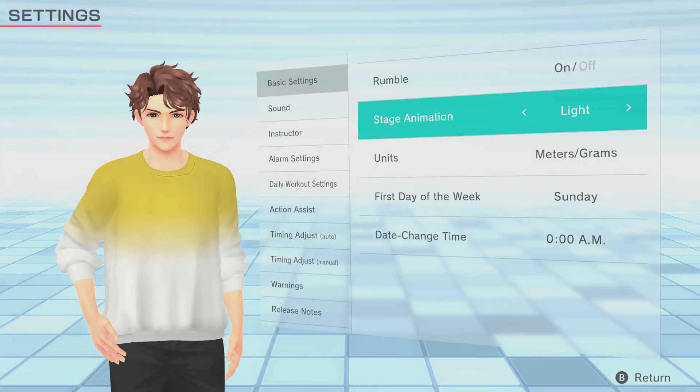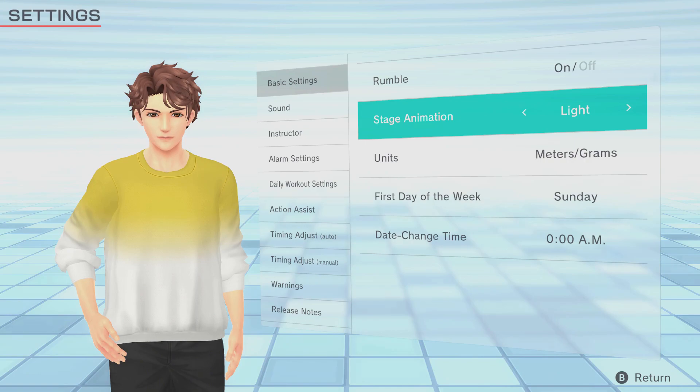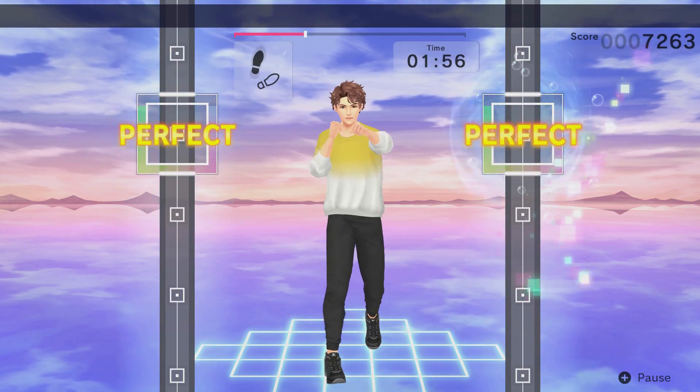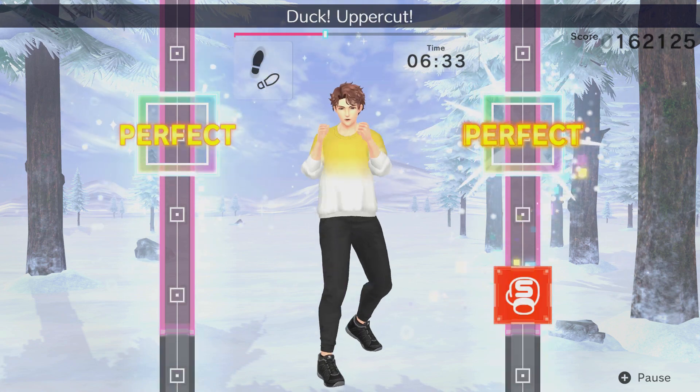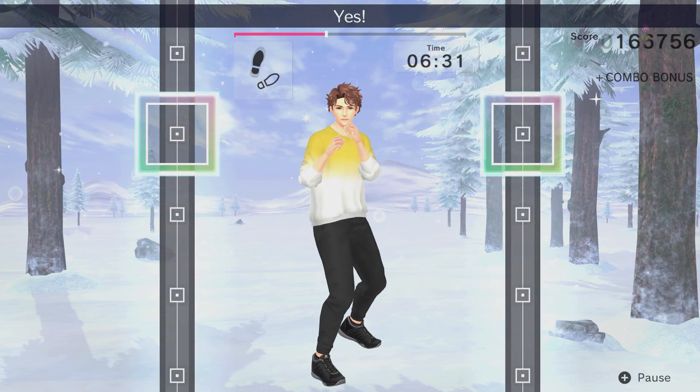For the stages, I'm going to tell you what the game doesn't really inform you about: you have to have the stage animations in the settings set to light, otherwise you won't be able to access the three new stages that you paid for. Set the stage animation to light and then go and choose your new stages — you'll be able to choose from Lagoon, Forest, and Snowfield. All are quite nice, but my personal preference is Snowfield; I feel that works really well with the rhythm track animations.